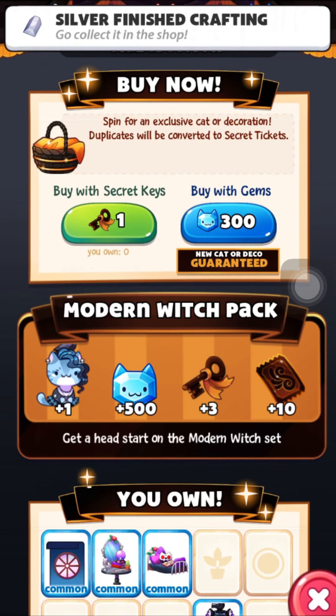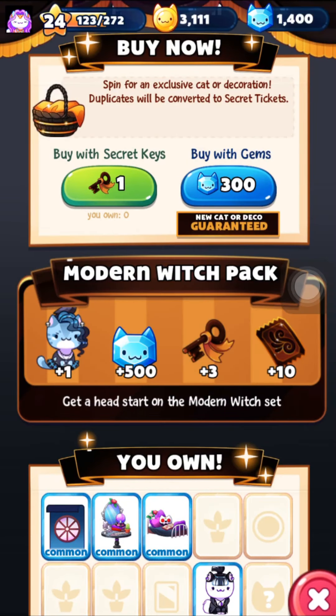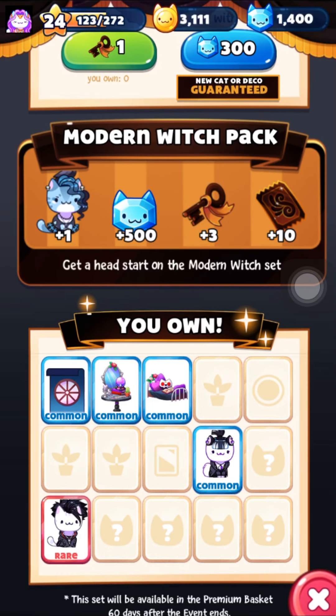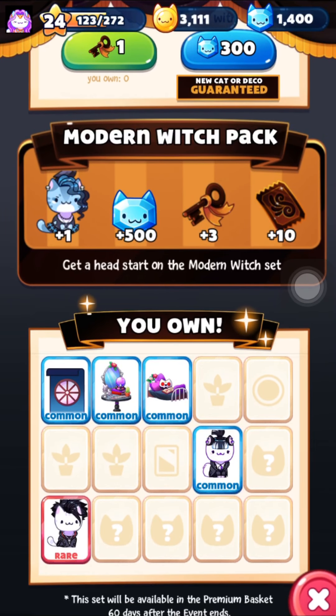Once you've collected a few keys, you can spend them using the green button, or you can use the blue button to spend gems, or you can use tickets to buy the individual decorations or kitties. You're gonna want to spend your keys and your tickets before you spend your gems — don't spend your gems if you don't have to.